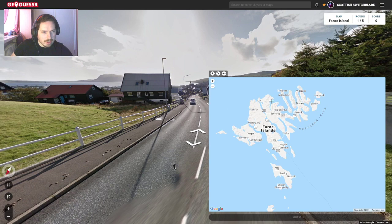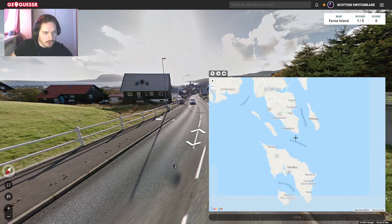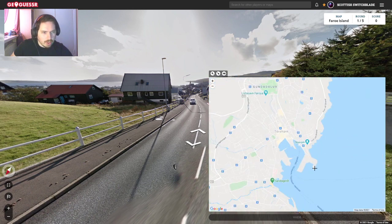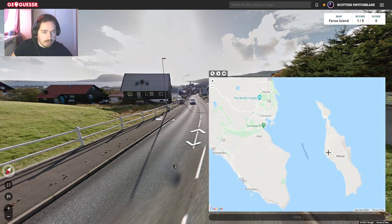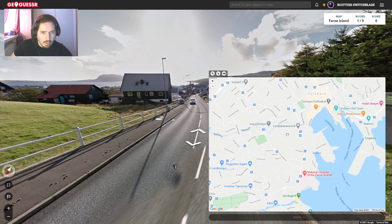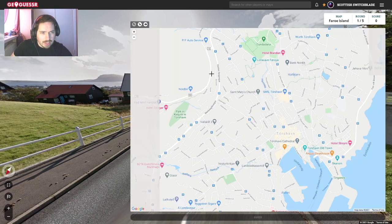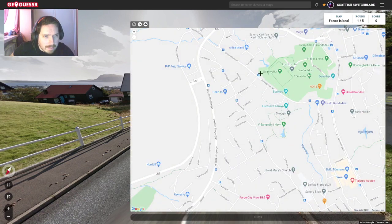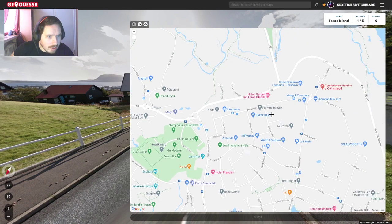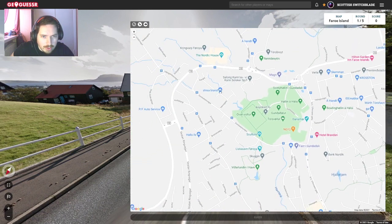Faroe Islands — as you can see, there are quite a few towns. Is that Vagar? Did we not see Vagar? Tórshavn is... I can't believe I just saw it and lost it. There it is. So, could this be Tórshavn? That could be it. So we could possibly be in Tórshavn. If we were, we'd be up here somewhere. I'm actually going to have a look for Svalbard Street quickly, because you never know. If I can find that, what a great start. I'm not exactly sure where we are in relation to the city, if we are indeed in this city.